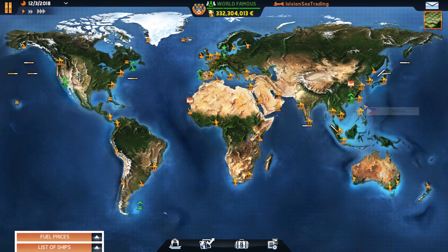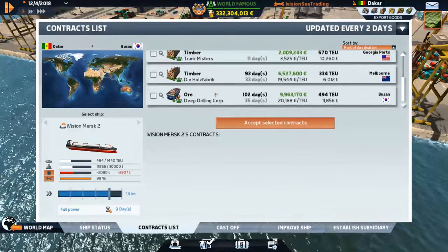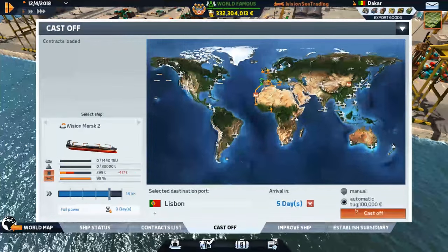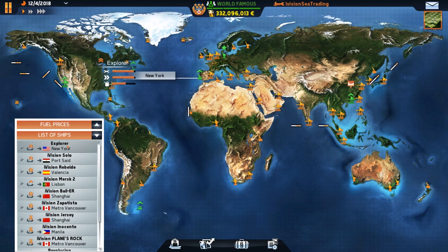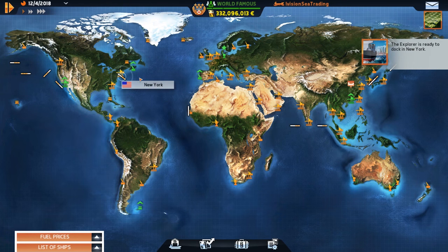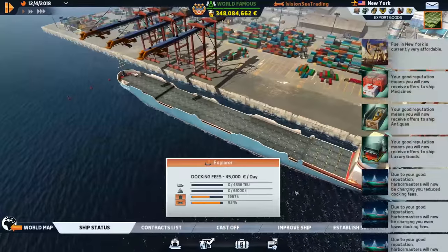Our whole fleet is moving around — it's nice they're all spread out so we can get them down to Durban easily. We need to check for new contracts but still nothing where we need. Let's cast off to Lisbon, fuel up, and maybe find something to Rage Effect. The Explorer is up in New York and the Solo is headed towards Saeed — not bad.